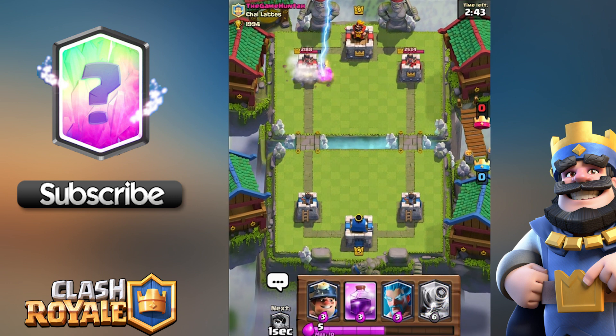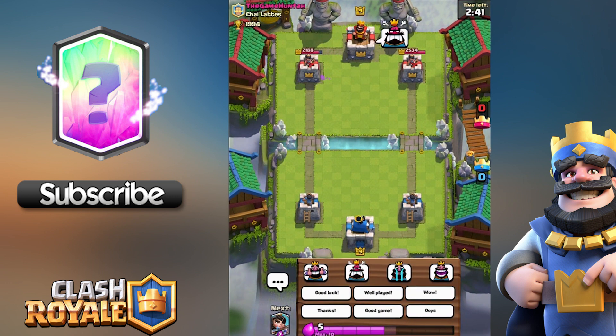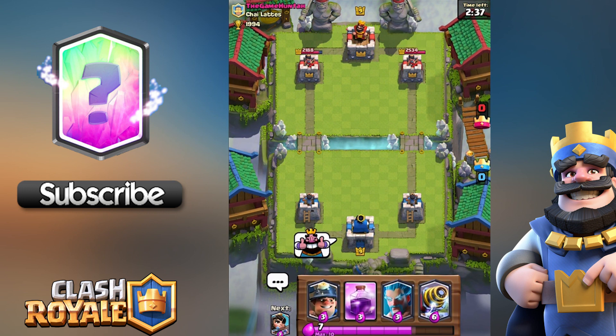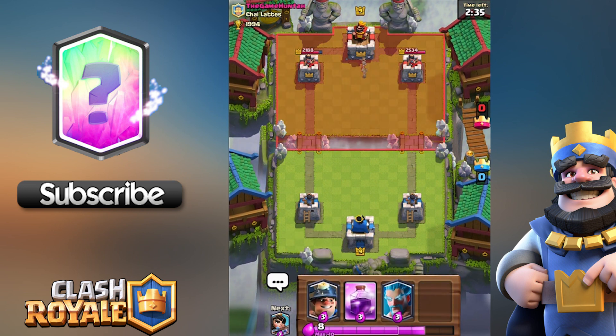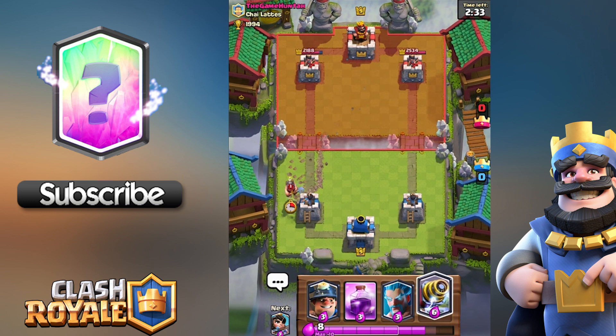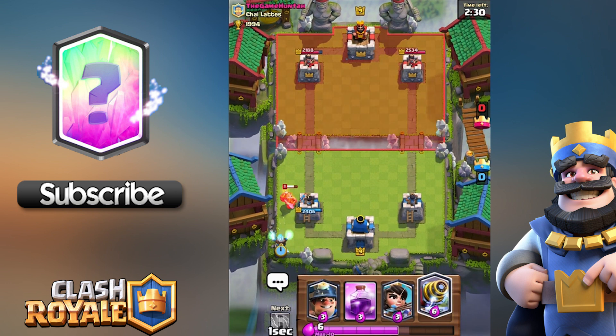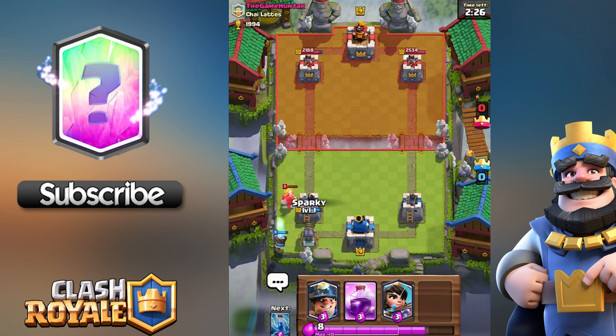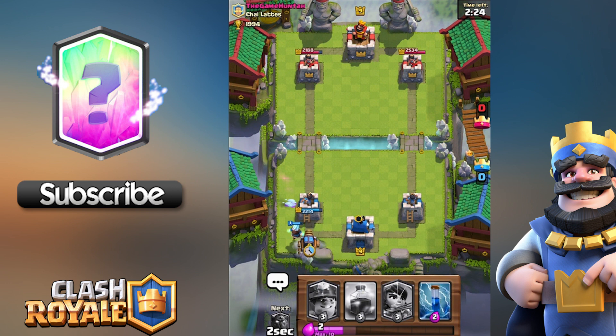He's got the Princess down, so I'm going to put a Lightning to knock out that Princess and also hit the left tower. He puts the angry face on, I put the thumbs up — it's all a friendly battle, we're both awesome friends in real life. We've got the Miner coming in on my left tower, not too much damage on that crown tower, which is amazing.